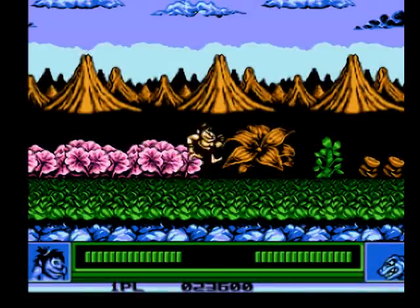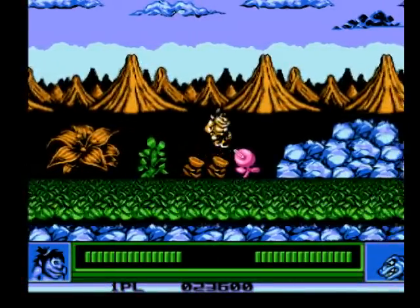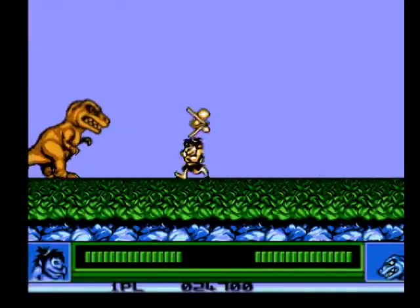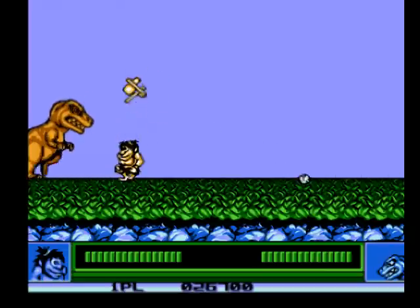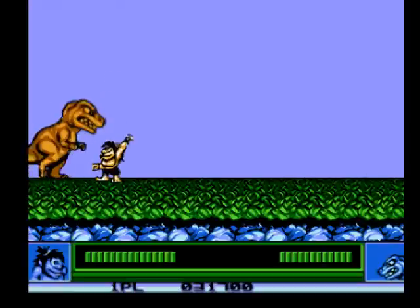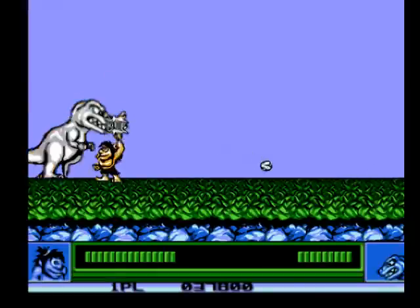The technique works if you keep hitting him with a revamped attack. You have to put the dinosaur on the side of the screen so that you cannot escape. I am going to spam the dinosaur on the side of the screen. The technique is a bit weird.